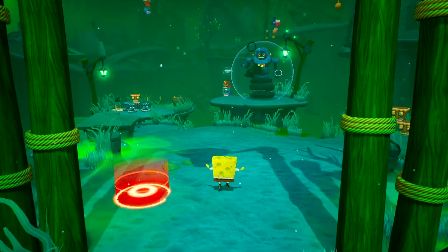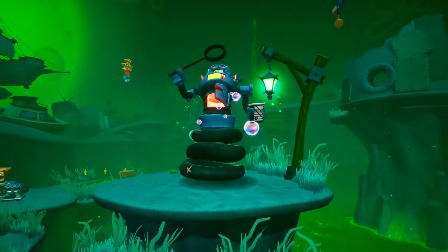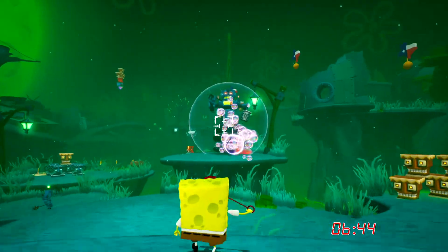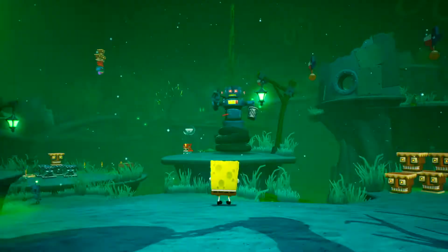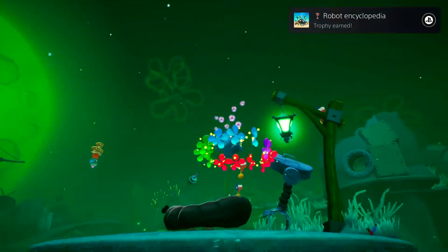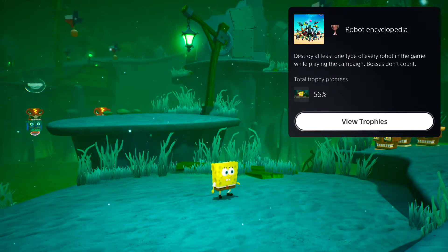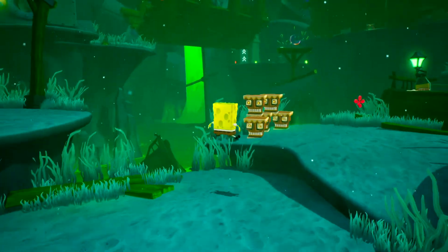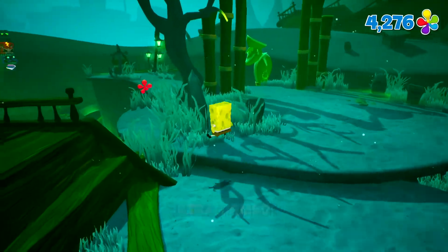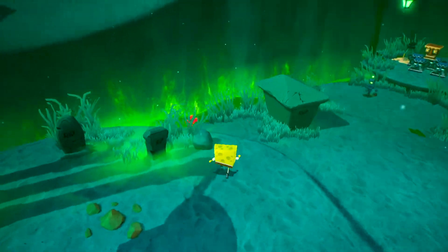Alright, so... I don't remember how to defeat him. I think I just have to hit him twice. You gotta hit him like that. And then okay. Robot Encyclopedia — destroy at least one type of every robot in the game while playing the campaign. Nice. Yeah, I'm not a big fan of the robots with the shields.